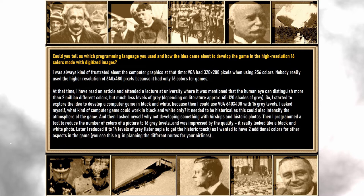I asked myself what kind of computer game could work in black and white only — it needed to be historical, as this could also intensify the atmosphere of the game. Then I asked myself why not develop something with airships and historic photos. I programmed a tool to reduce the number of colors of a picture to 16 gray levels and was impressed by the quality — it really looked like a black and white photo. Later I reduced it to 14 levels of gray, then further adjusted to get the historic sepia touch, as I wanted two additional colors for other aspects of the game.